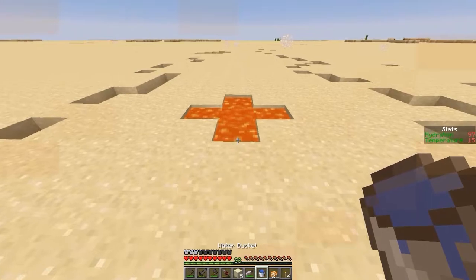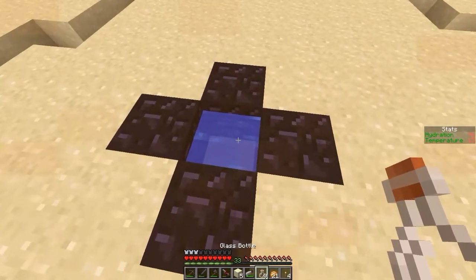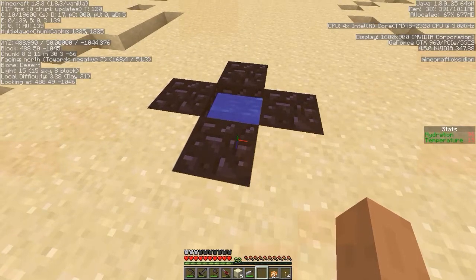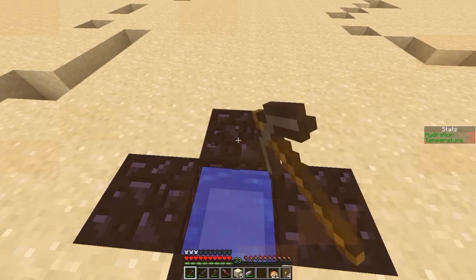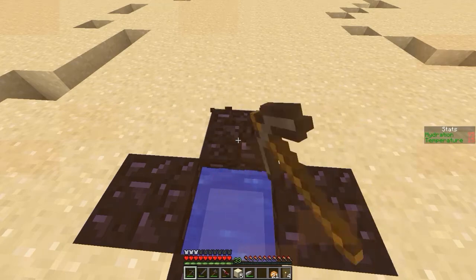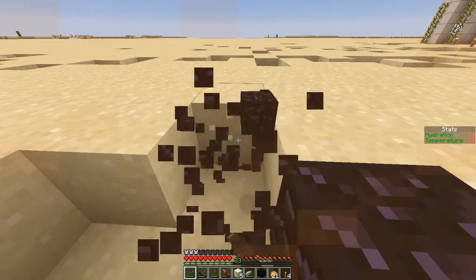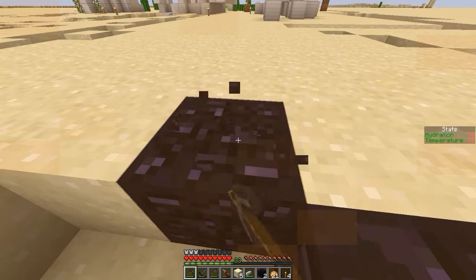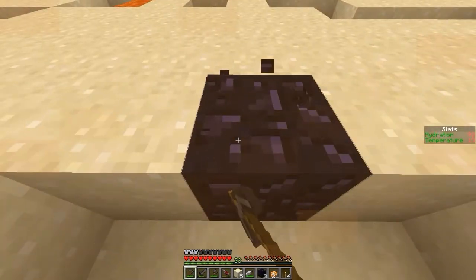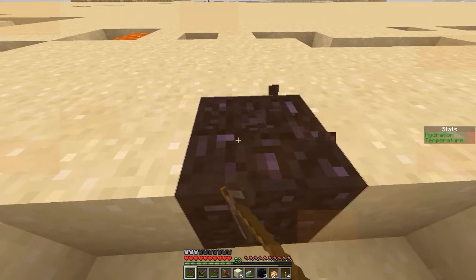The water does something weird. It still shows it as existing, but it's not a water source block. It's just a different height of water — in the game code there are different data values for the different heights of water. I don't know if it would work; you might actually be able to make five obsidian. I don't dare try how the water acts because I don't want to waste it.